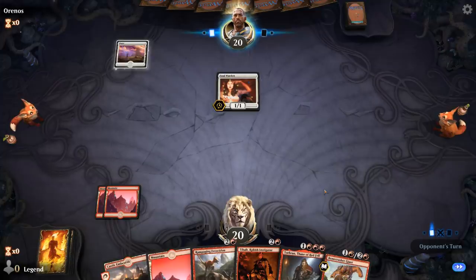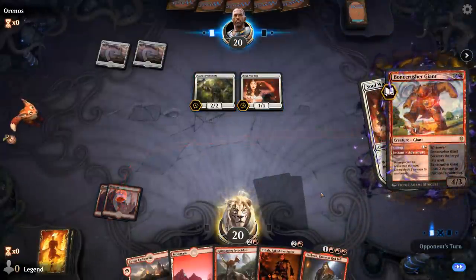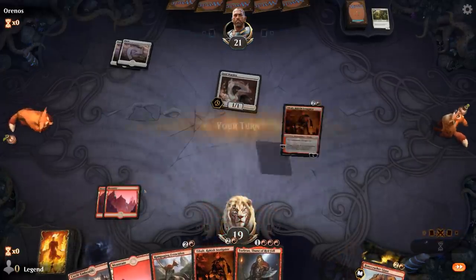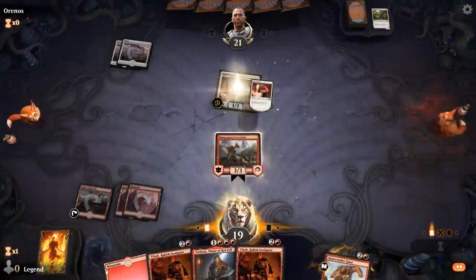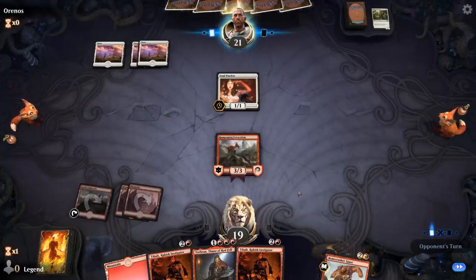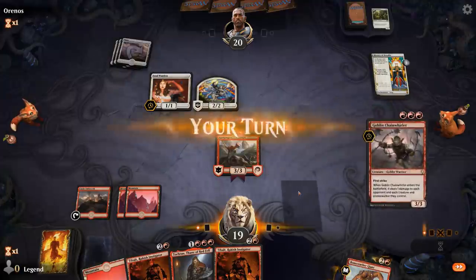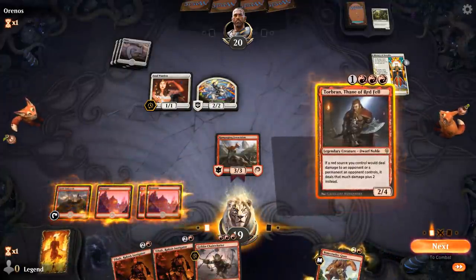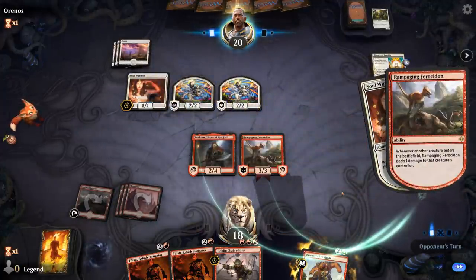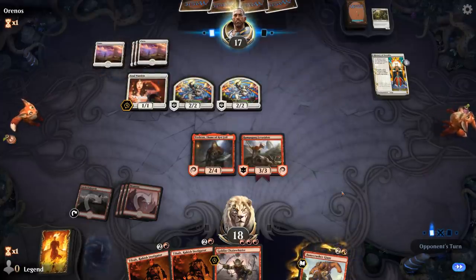No real need to Stomp the Soul Warden — but I will Stomp the Pridemate. No life gain allowed! There's an angle of attack here that lifegain decks typically don't have an answer for. The Chainwhirler deals three to everything next turn, opponent takes three right now, and there's the Leonin Vanguard — pretty pricey here.